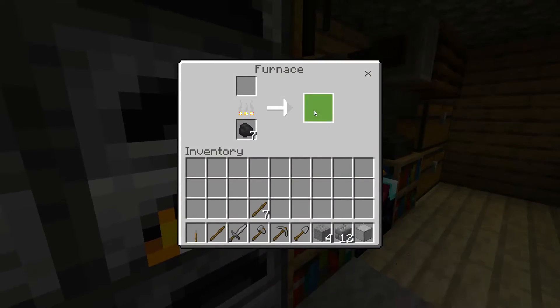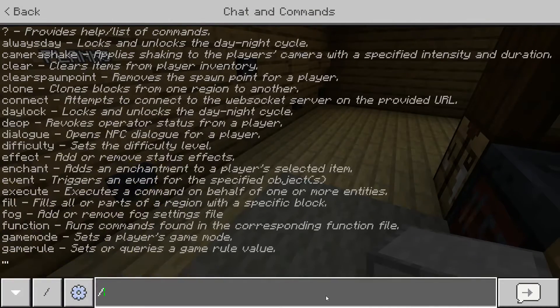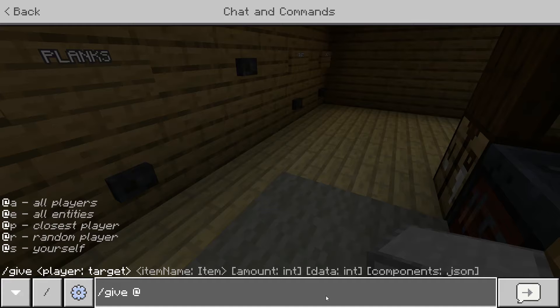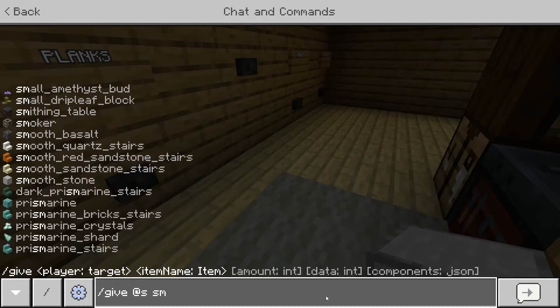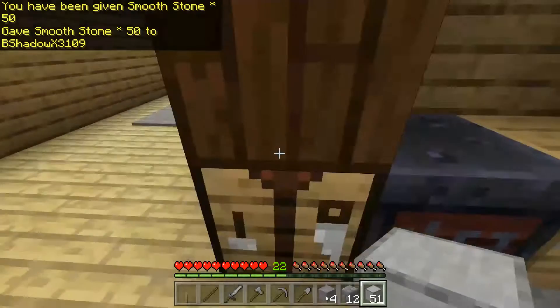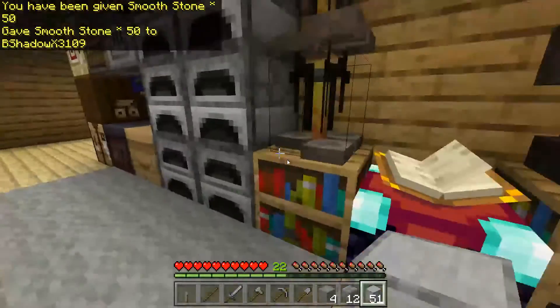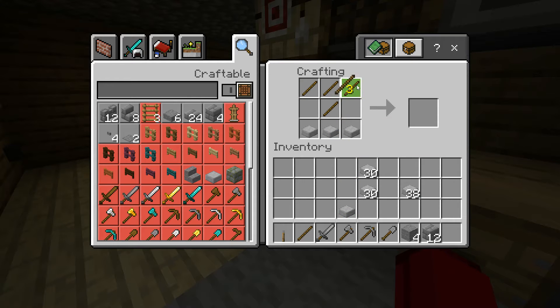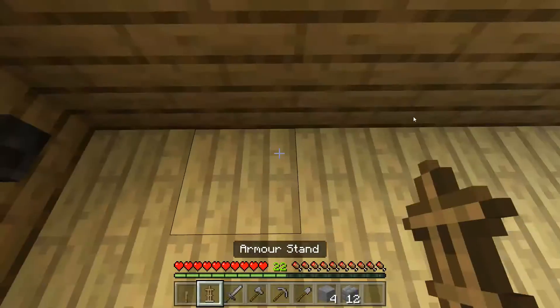If you smelt stone again you get smooth stone, which can be used for various things. I think you can turn it into slabs — smooth stone slabs. And with one smooth stone slab and some sticks, you can make an armor stand, which can be used to display your armor.